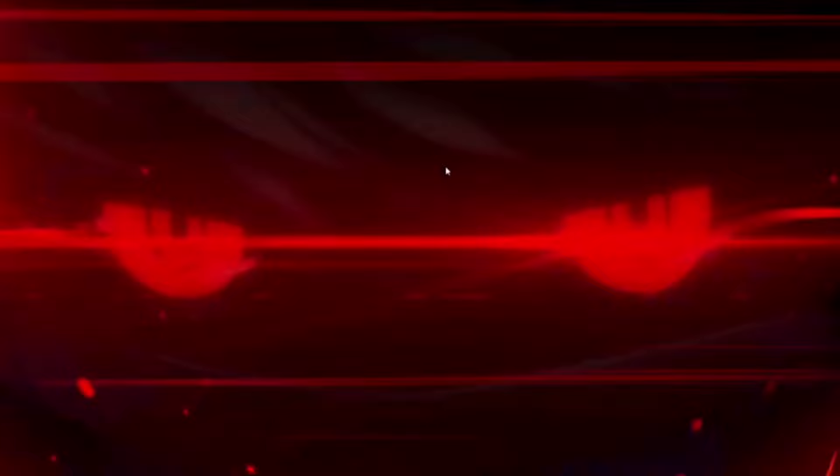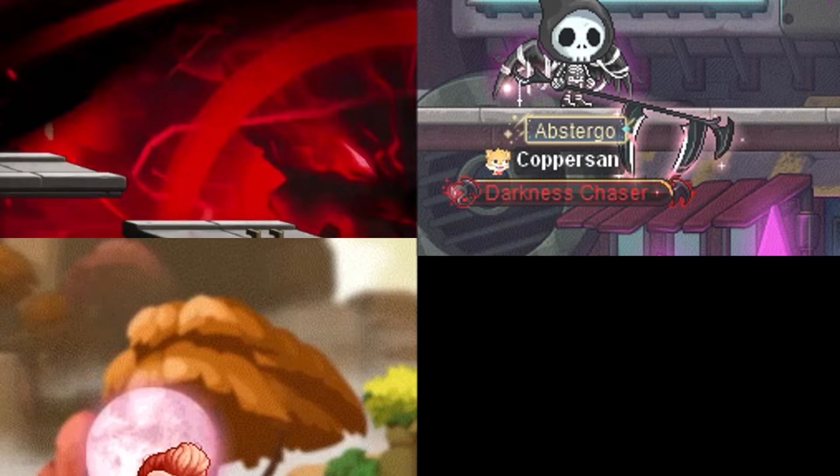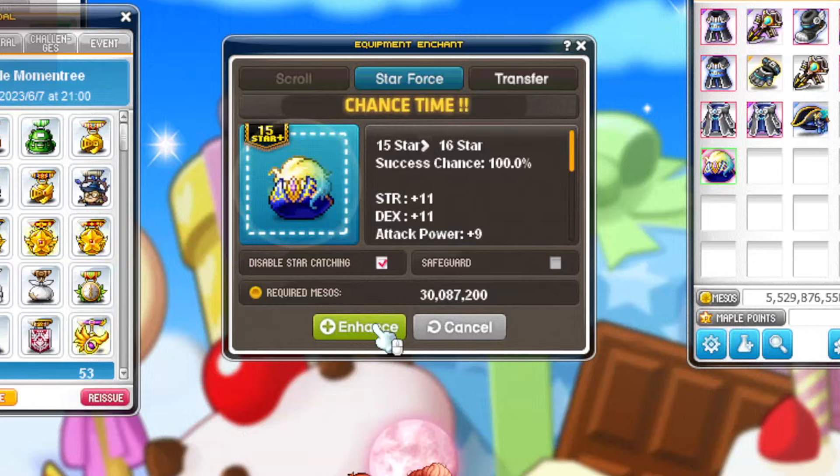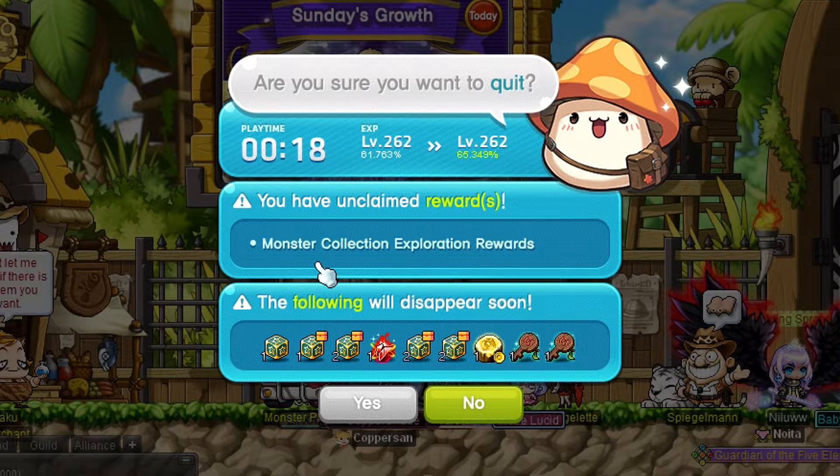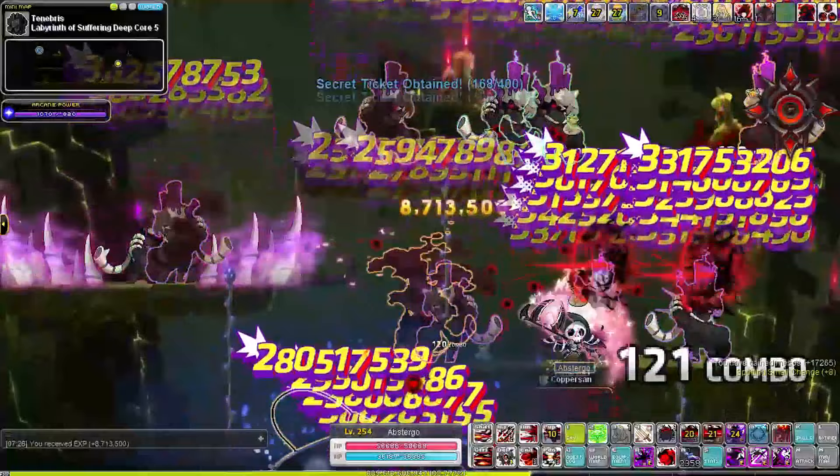In this series I am focusing on 2 characters: my main level 262 Shade and my newest character Kane, who is still getting to level 260. In the last episode we talked about familiars and general progression and I already made some steps towards my goals. Things didn't really go as planned.